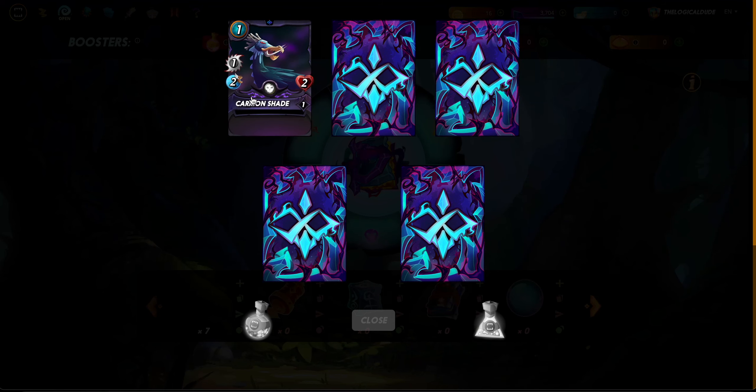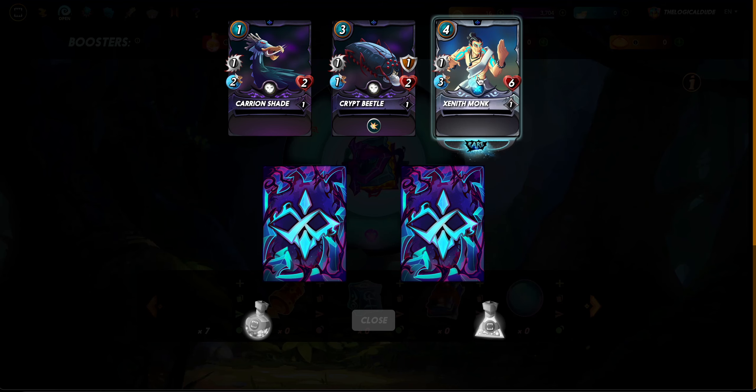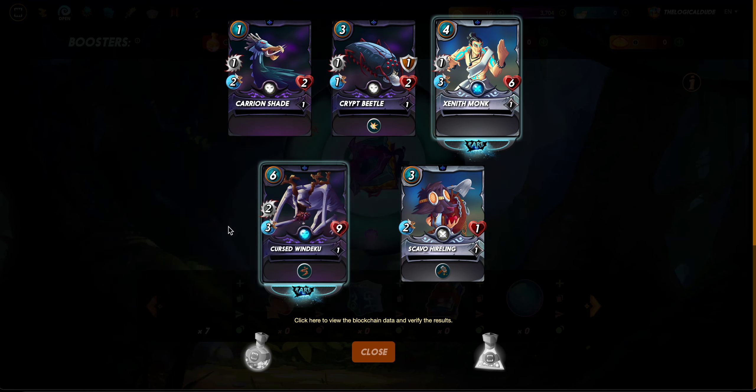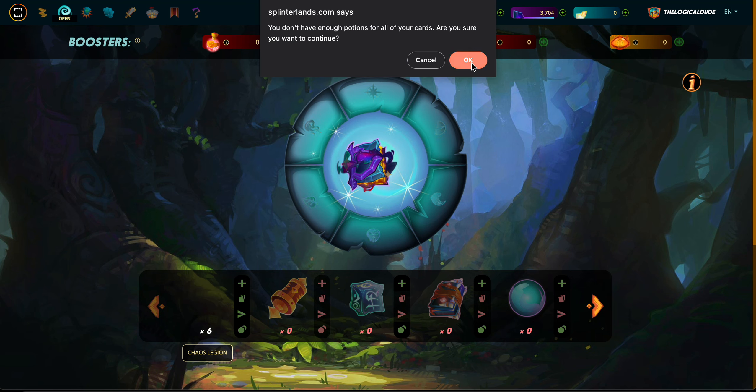Pack two: a Karon Shade - we'll power that guy up - and a Crypt Beetle, I'm already starting to stack on those trying to level them up. Got a Zenith Monk, a rare Scavo Hireling, and then a Cursed Windeku. I actually own one of those - it's one of my go-to tanks for my death element strategy - so really super glad to have gotten one of those.